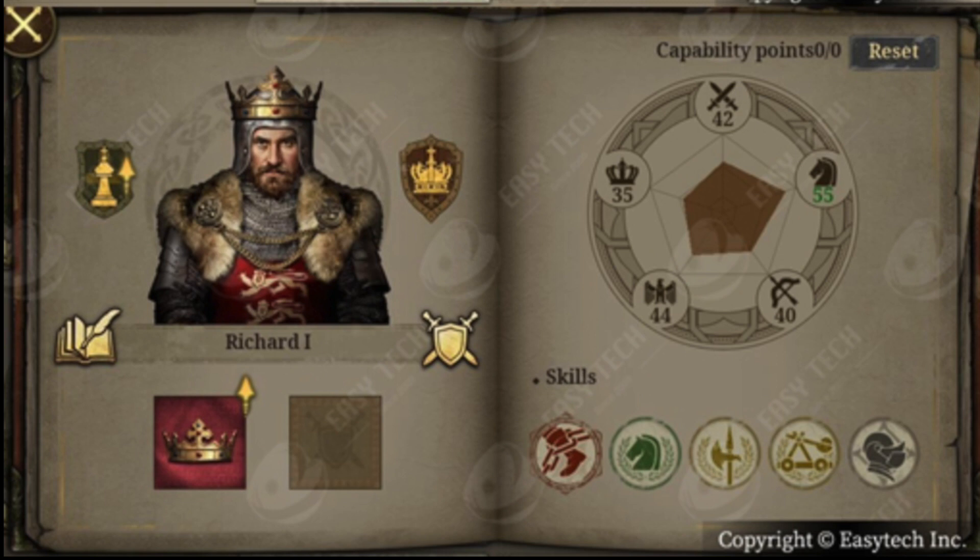As I studied the picture that EasyTech has published, we can see Richard I. On the two icons on the top left is probably the rank — this is the chess piece of the king. And on the right side is the title. The rank and title allow you to unlock skills and also to upgrade and affect health and general abilities.